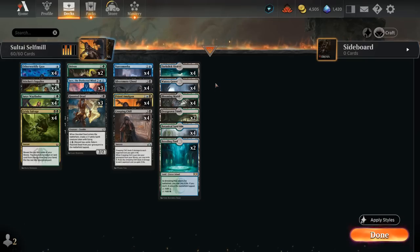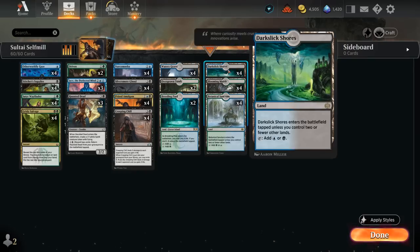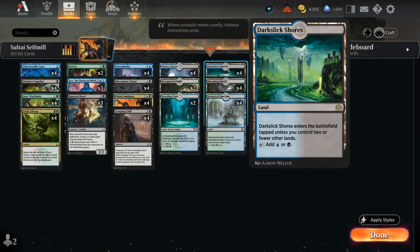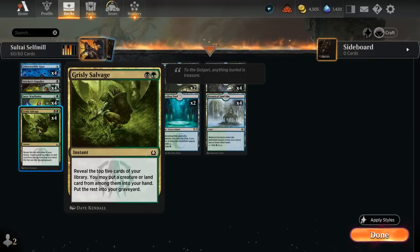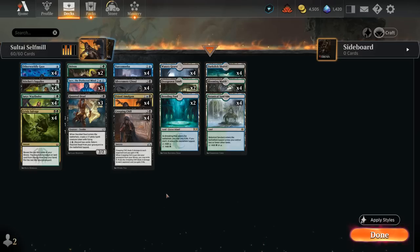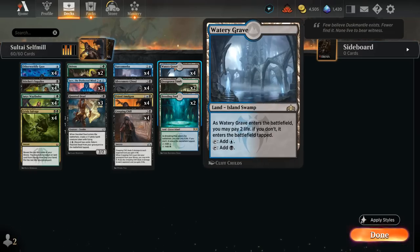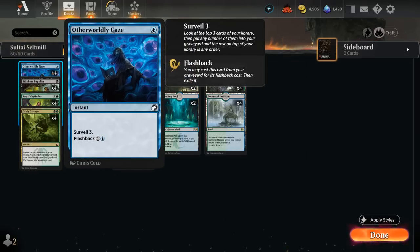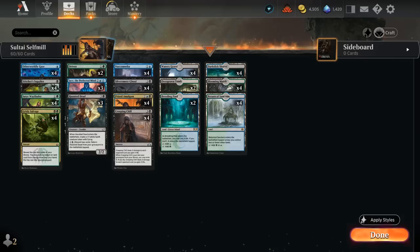Our mana base is pretty straightforward — all dual lands, including all 12 of the fast lands, featuring the new Dark Slick Shores as a nice addition, since we want all our lands to make 2 colors so we can curve Gaze into Grizzly Salvage. We round things out with Shock lands: a full set of Watery Grave for access to both Gaze and Supplier on turn 1, plus 2 Overgrown Tomb and 2 Breeding Pool. Wayfinder and Salvage also help hit our land drops. Now let's jump into some games.